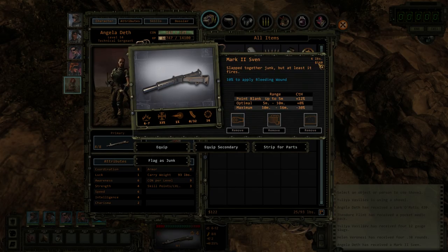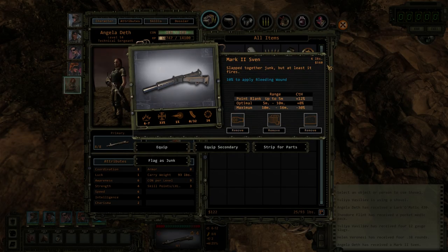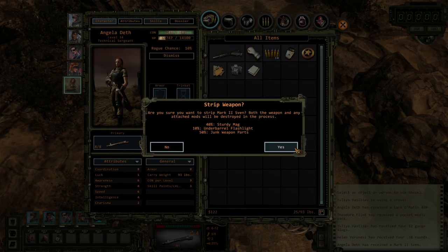That says 48, that says 160. Both the weapon and any attached mods will be destroyed in the process. 40% chance of a sturdy mag, 10% chance of an underbarrel flashlight, 50% chance of junk weapon parts.